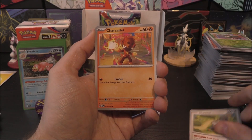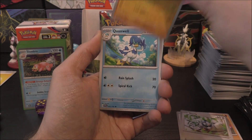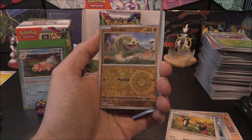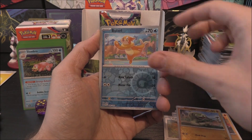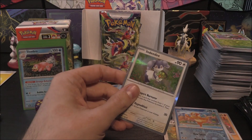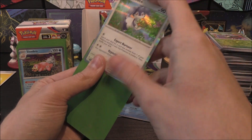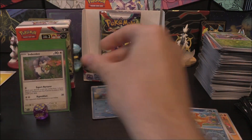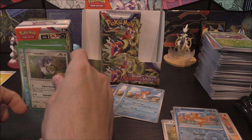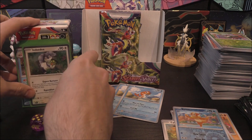Next pack: Squawkabilly, Charcadet, Lechonk, Starly, Medicham, Quaxwell, Cyclizar, Silicobra Reverse, Buizel Reverse, and Dipplin holo. Coming down to the wire now. I did say possibly just two left — one in the Reverse, one in the rest. Come on cards, everything was going so well.